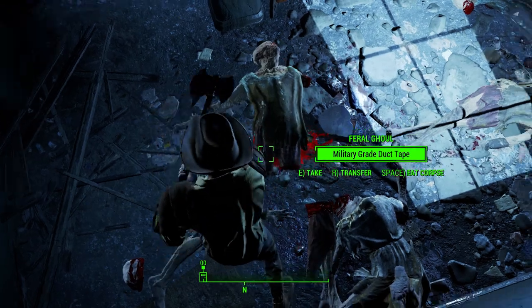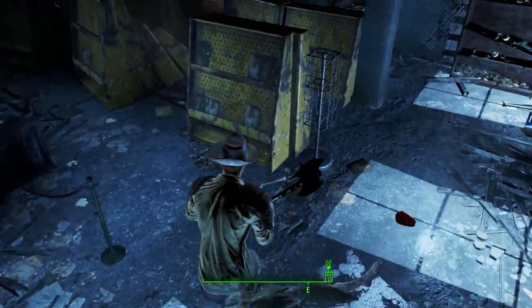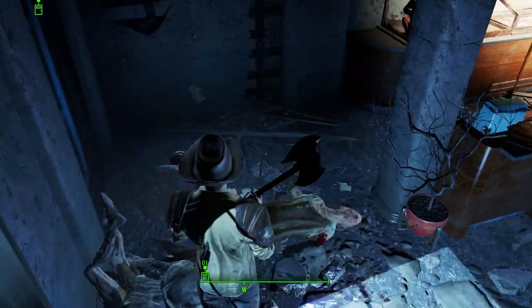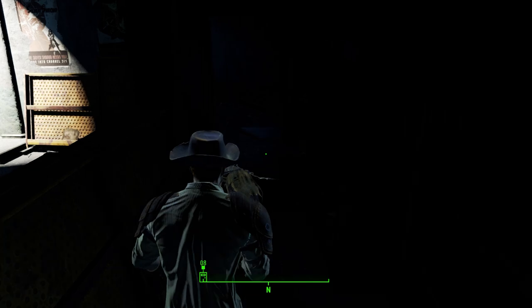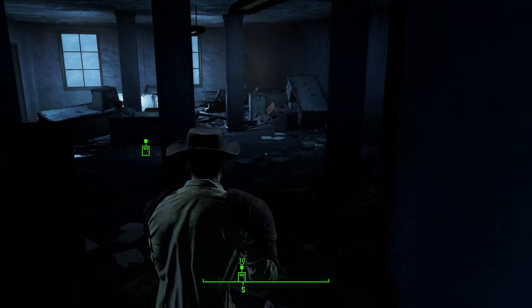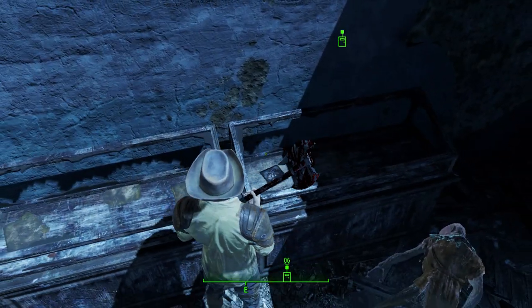It's not as fun chopping the limbs off of a dead ghoul — it'd be better if they were alive, but to make this video without any interruptions I had to kill off all the ghouls first. Anyways, after you get the axe you want to come this way, head up these stairs, head in here, and head right.